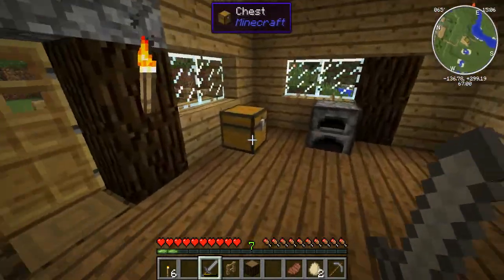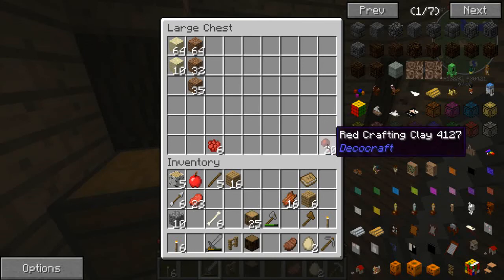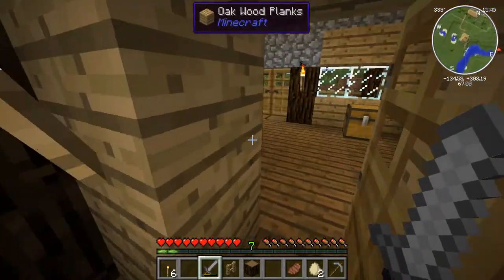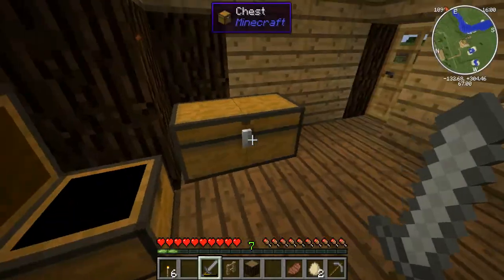So what I want to do today is - I collected a load of dye. To craft stuff in the deco craft mod you need these little pieces of crafting clay, and you use red, green and blue. So we need some lapis and we also need some cactus green dye. You use sand and dirt to make the clay. So you can just make a piece to show you - it just makes four pieces. And then you can use that to craft different beds and stuff.